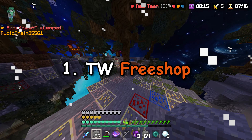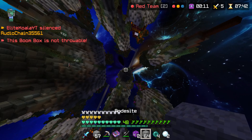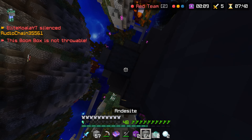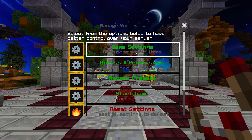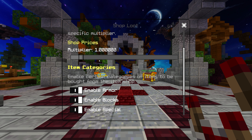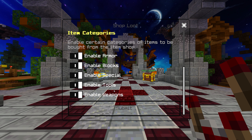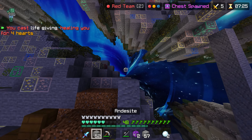Number 1: Treasure Wars Free Shop. This is one of my favourite custom server games and it's really easy to set up. All you have to do is set the shop price multiplier to the minimum value and now every item in the Treasure Wars shop will be free. This game is so much fun to play and it can get very competitive.